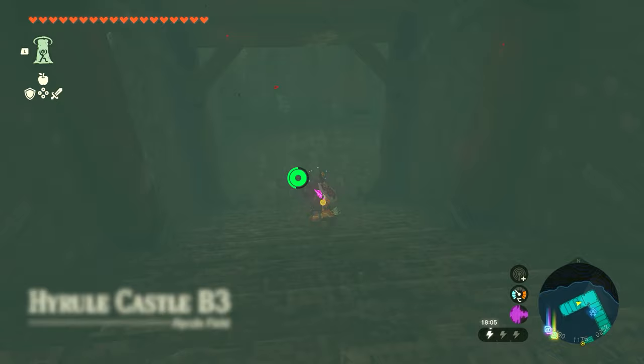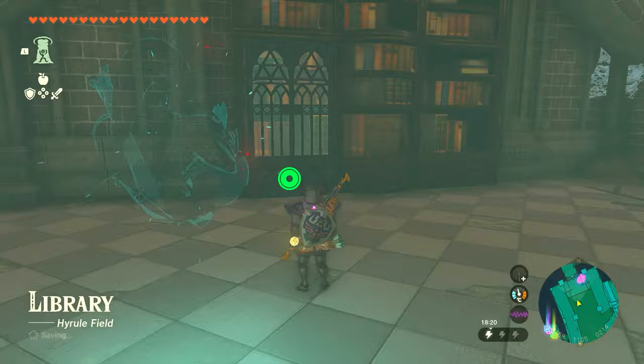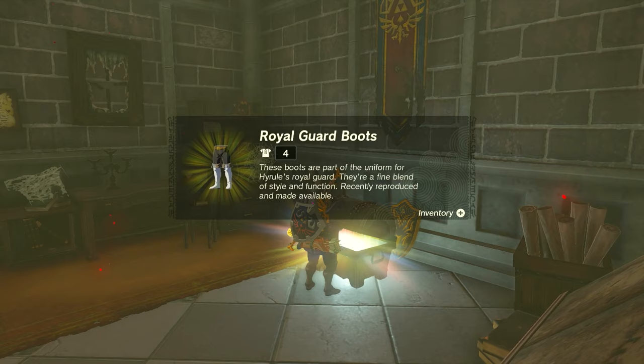Go down the stairs and follow it along down into a main library building. It goes one way into this building — as soon as you jump down here, immediately turn around and you can use ultra hand to pull out a bookcase. This is actually a puzzle and you can do a lot in this room, and inside this chest is going to be the royal guard boots. Nice and easy.